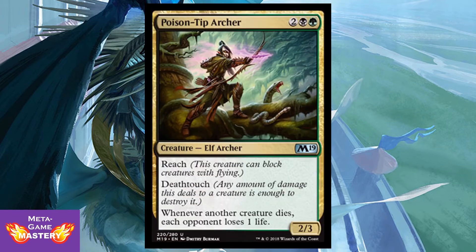Poison Tip Archer is 4 CMC — 2 colorless, black, green — for a 2/3 Elf Archer with Reach, Deathtouch, and whenever another creature dies, each opponent loses 1 life. We've got sort of a Zulaport Cutthroat — it costs more but it's significantly bigger. The 2/3 body for 4 doesn't feel great, but having Reach and Deathtouch is better, and getting that drain trigger each time a creature dies is pretty powerful. We're seeing a Sacrifice Matters theme in Rakdos, but you can fuel it more with Saprolings and green creature tokens, making me feel this will wind up being a Jund Aristocrats strategy in Standard.